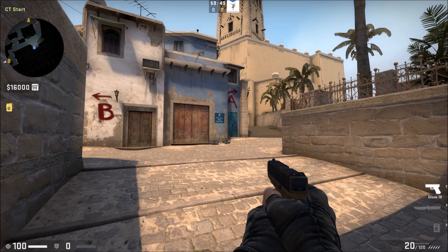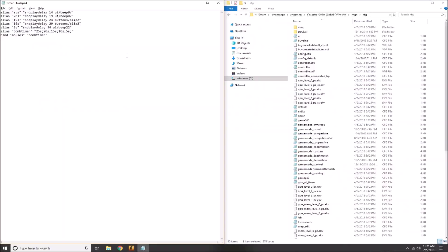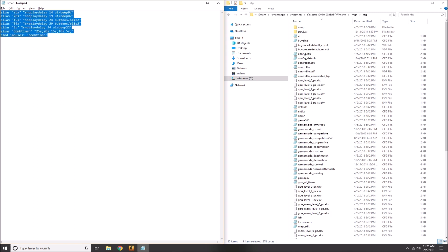Alright guys, let me show you how to set this up. Let me tab out of the game. So what I have here is all the lines of code that you will need for your config file. It has this command called sound play delay, which will initiate a time delay before playing a specific sound that's built into the game.